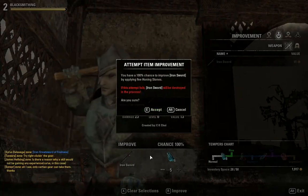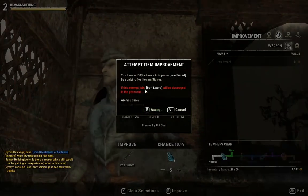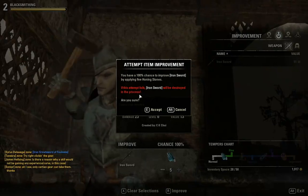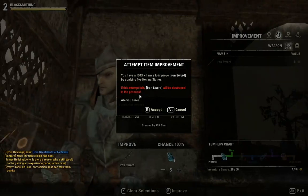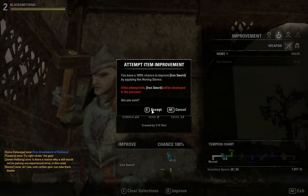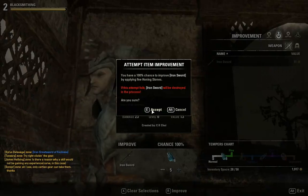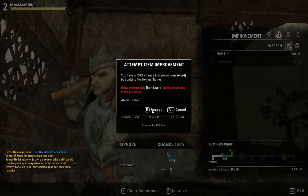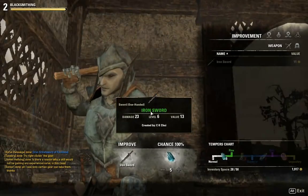So you have 100% chance to improve the sword. If this attempt fails, the iron sword will be destroyed in the process. So if you're a gambling man, you would not use all 5. I'm just going to use all 5 just to be safe — it's not like this sword is worth anything. I can just make another sword. I'm wondering if I should gamble or not. Let's not gamble.